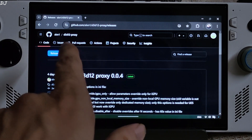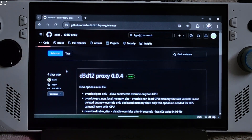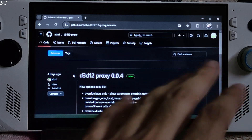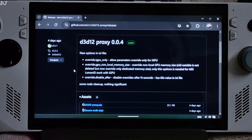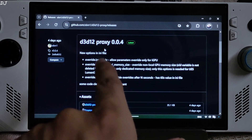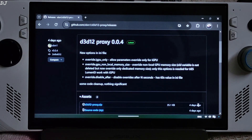The mod I'm talking about is D3D12Proxy, developed by user ALXN1. You can download it for free from GitHub — I'll give the link in the description. Just download the latest version; this is the version at the time of recording this video.